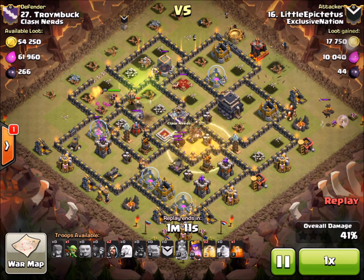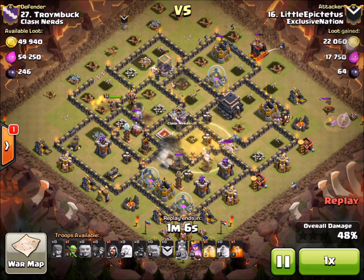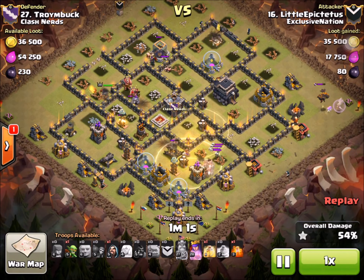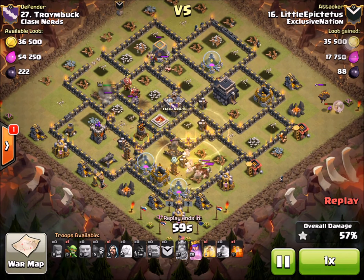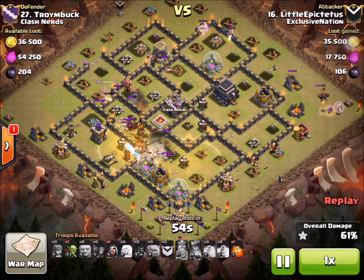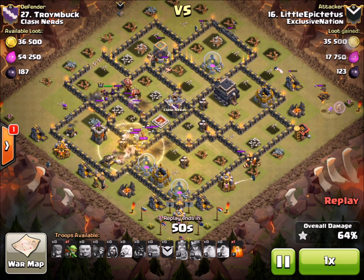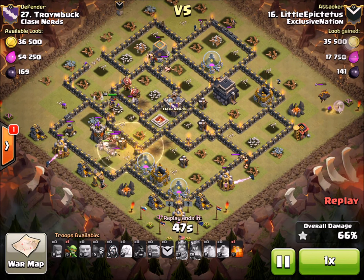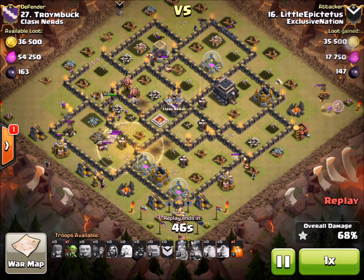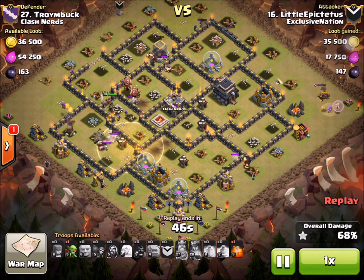As you can see, the hound is still distracted on the archers and healer in the far right-hand corner, which allowed Little Epic to have a very smooth hybrid portion of his attack. His Archer Queen didn't get distracted and is still alive close to the end of the raid, his surgical hogging went smoothly, and he's just plowing through the rest of the base. After this portion it's basic cleanup, and it's only a matter of time before he gets that hundred percent.